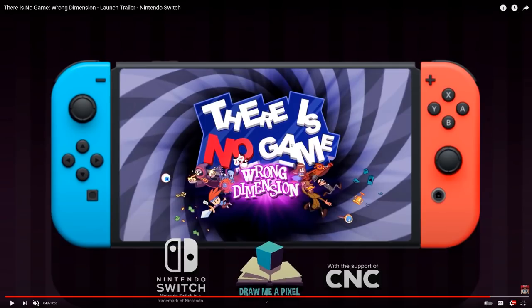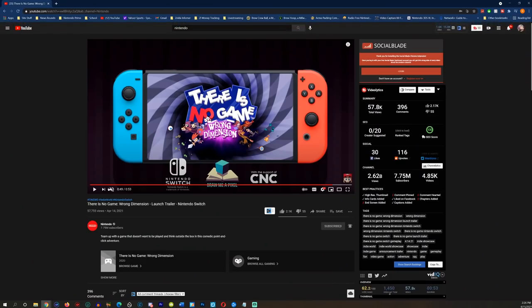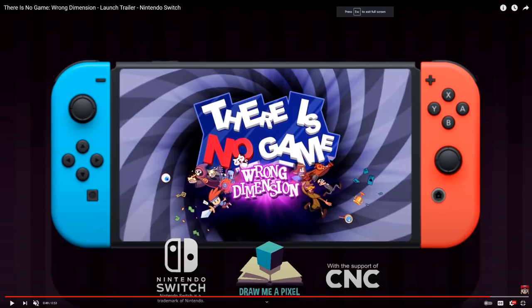When I say editing mistake, basically you can superimpose images — you take a still image of the Switch, cut it out, and slap the trailer or image behind it. That's how you see YouTube thumbnails showing a bezel-less Switch Pro: they just cut it out and put a screenshot in it. But the thing is, this was uploaded on Nintendo's official channel — 'Nintendo' — right here.